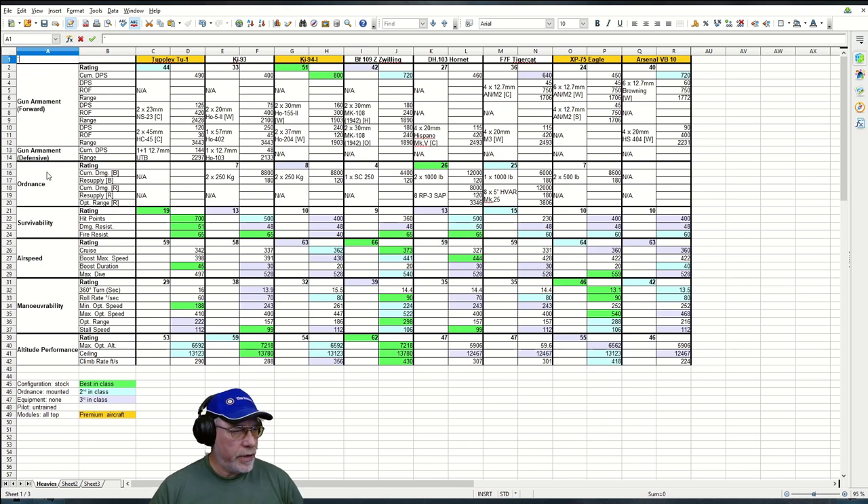Looking at the rest of the characteristics — the Tu-1 doesn't carry any ordnance. You may finish off a badly damaged ground target to flip a base with the guns, but strictly you're looking for air superiority against other aircraft.